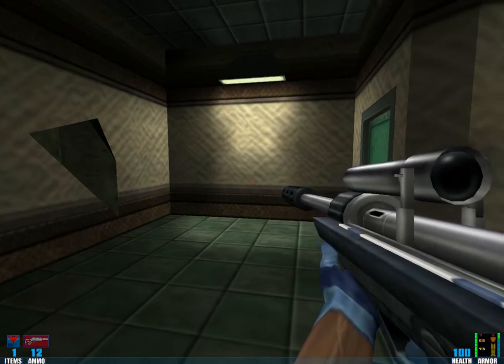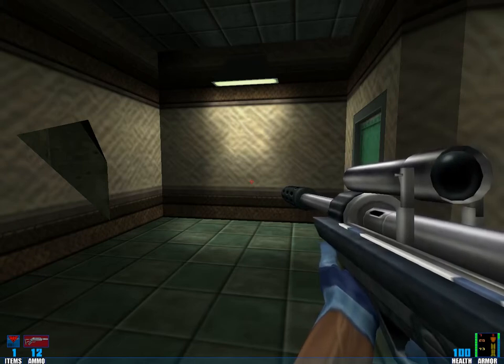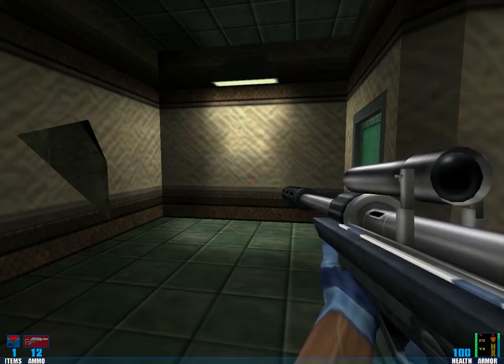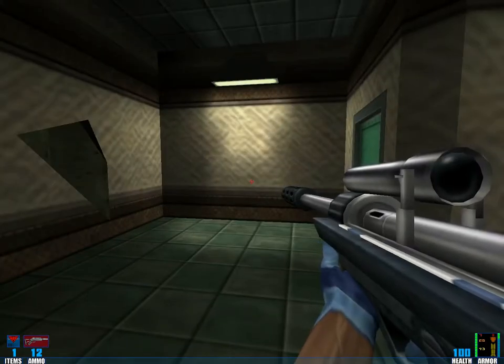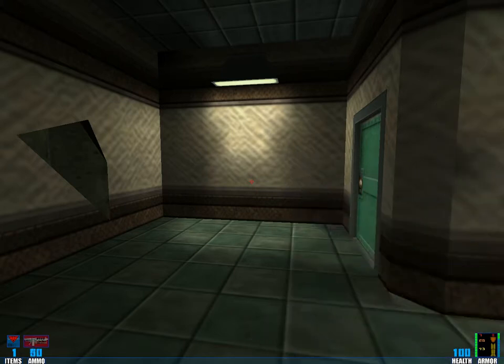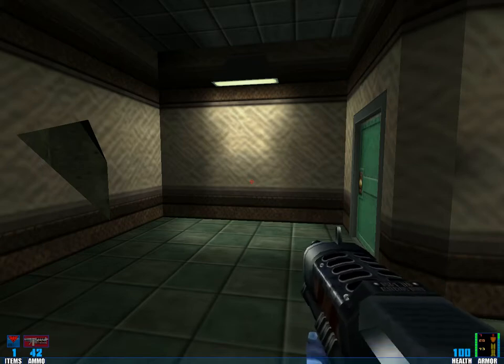Welcome back, folks, to another episode of Let's Play Sin. I discovered something important for the completion of this game — namely, that weapons do have secondary weapon modes, and you switch into those secondary weapon modes by pressing the button assigned to this weapon two times. The sniper rifle has a secondary weapon mode where you use the scope, and this gun has a secondary weapon mode which is a sort of grenade launcher.